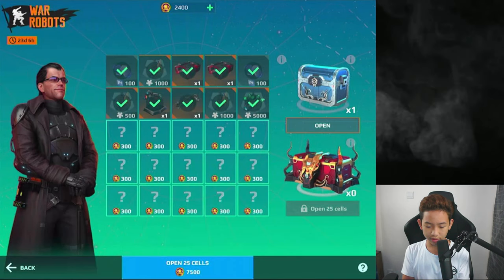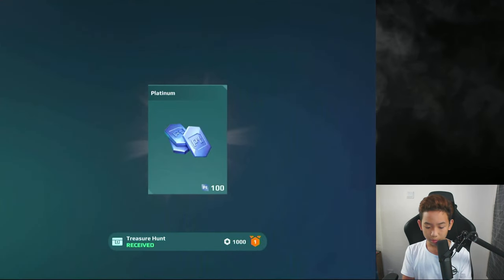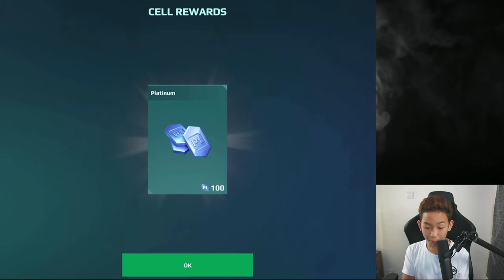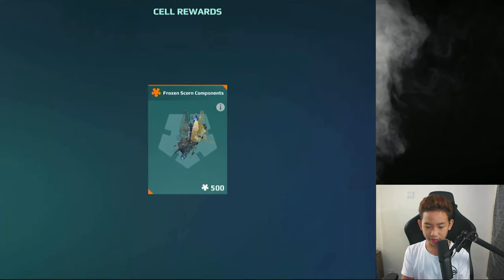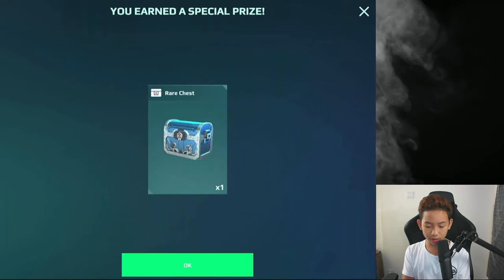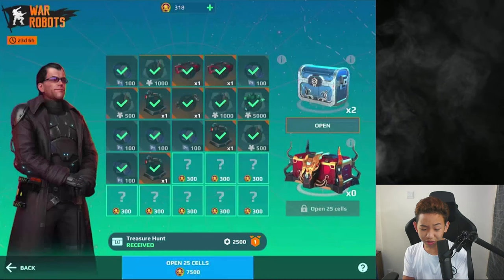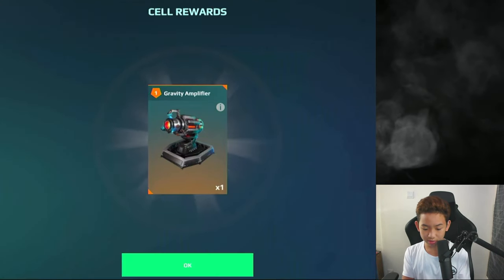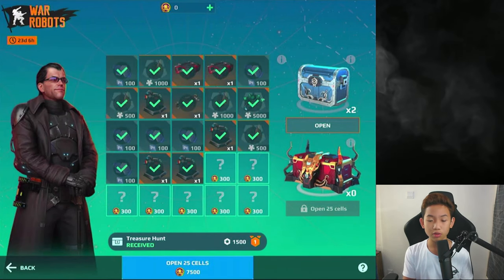Northlight. We got a rare chest. 100 Platinum. More Platinum. Another Gravity Amplifier — I don't need any more of those. More Platinum. Another Gravity Amplifier. That's the last one. Another one. Now we have two rare chests.